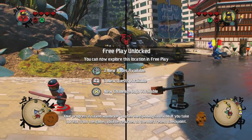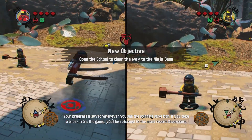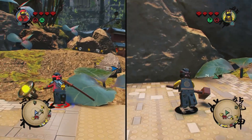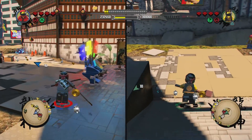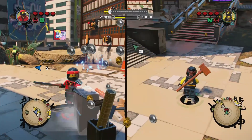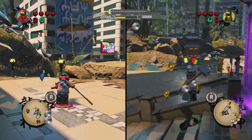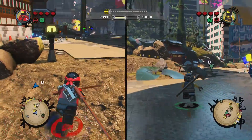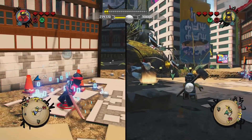So I'm playing as Kai, the swordsman, and you are Cole, the black ninja. We've gotten some questions — the original Lego Ninjago costumes from the show, first season all the way through to the eighth season, are unlockable in this game. They do it by these really cool unlockable packages — you get them in all kinds of different Lego games.